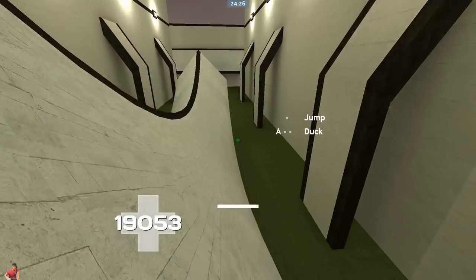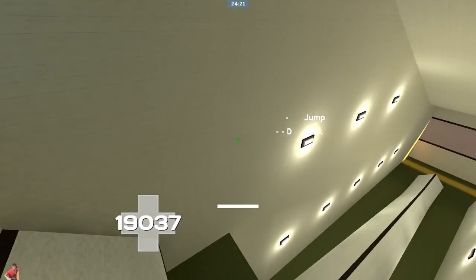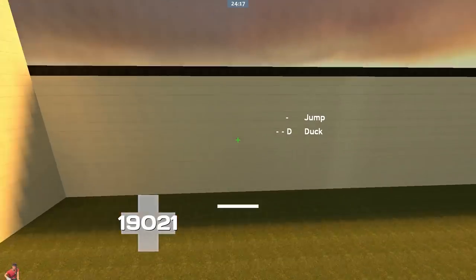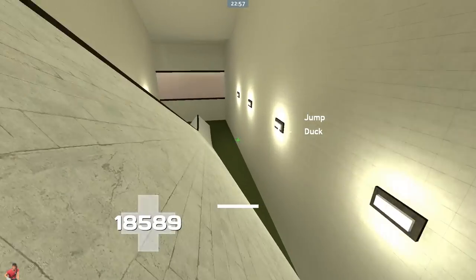Surfing is based on air strafing, which means when you're flying through the air and you want to turn right, hold D and move your mouse smoothly to the right. To turn left, hold A and move your mouse left. Move as smoothly as possible because shakiness reduces your speed, and don't ever hold W while air strafing or surfing.